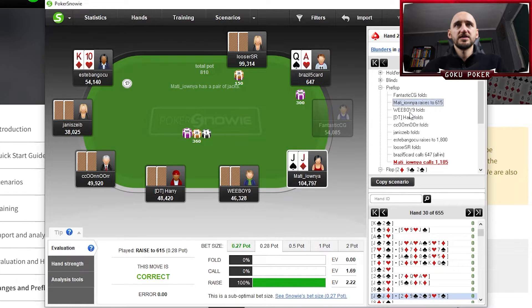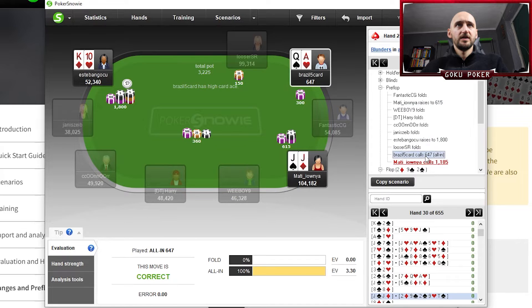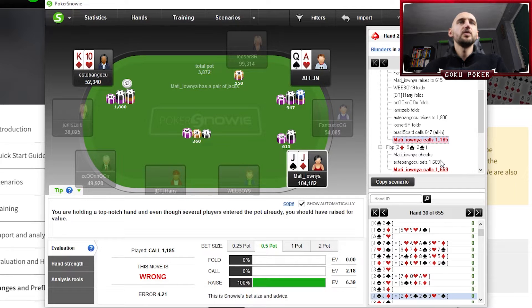We see pocket jacks on blinds 150-300 with ante 40. We've got a huge stack on this table — 340 big blinds. We are opening for a little over 2 BBs with our pocket jacks. We get a 3-bet from the button. The big blind moves all in but just has 3 big blinds, so that doesn't really matter. And we just call here. As you can see, this move is wrong — you are holding a top-notch hand and should have raised for value.